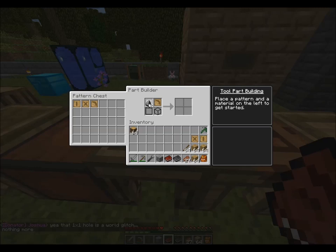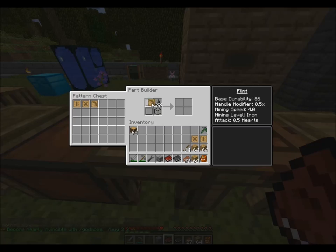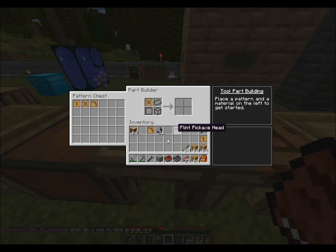The lowest material I can use is actually Flint, not stone. Flint will basically allow me to mine what you would expect an iron pickaxe to be able to do. One pickaxe head done. You'll notice if I put this back it tells me what it's capable of mining. For the tool binding and tool rod we can use wood - there are lots of other materials, but eventually you'll want to switch to metals.